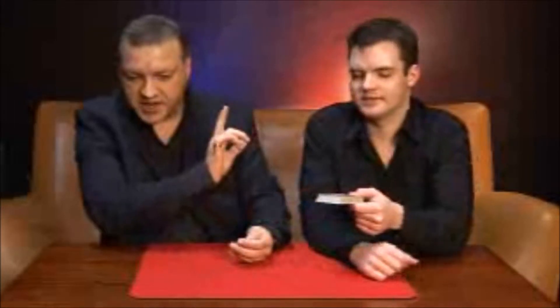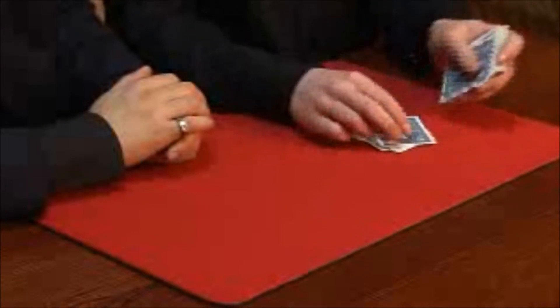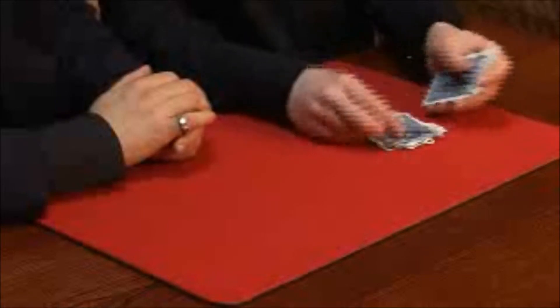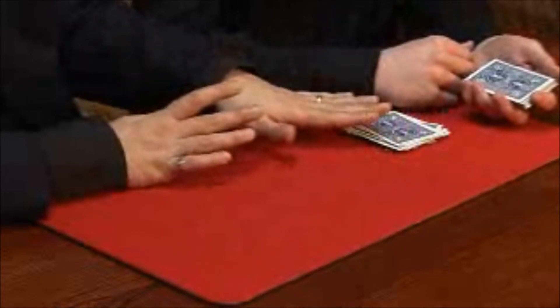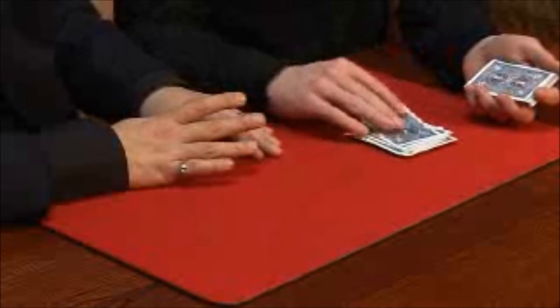Take hold of the cards as spectator number one and deal face down to your number. Is it your number there on the table or in your hand? On the table here. Okay, take that card and pop it somewhere where I don't know where it is, and pop the rest of the deck on top of the pile on the table.